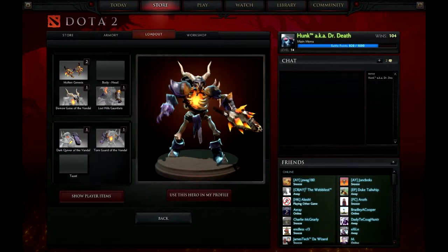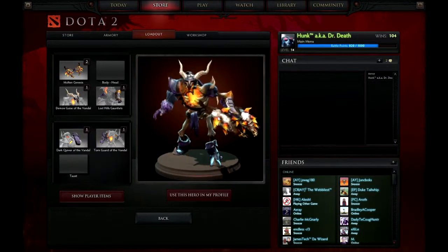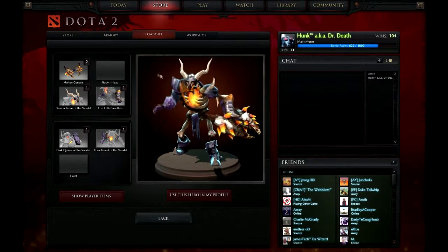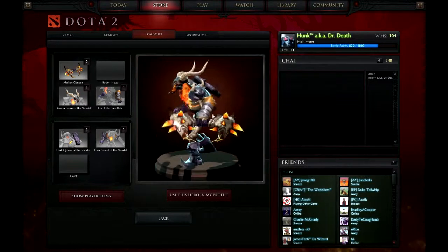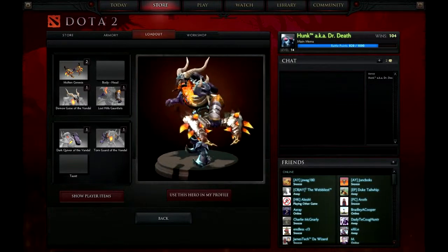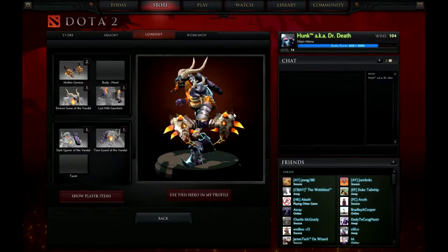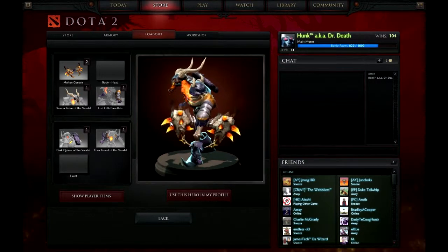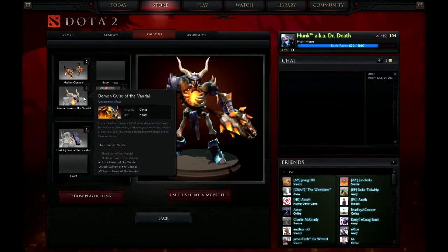I don't know if you guys are paying more attention to the bow or the helmet — both of them are pretty big attractions on him. The Molten Genesis is the bow, an uncommon bow that you don't see very often at all. I've never seen this bow before, but it looks really nice — probably the best looking bow he has.